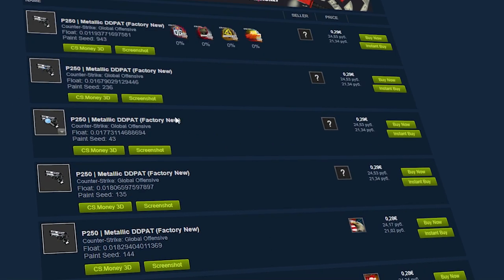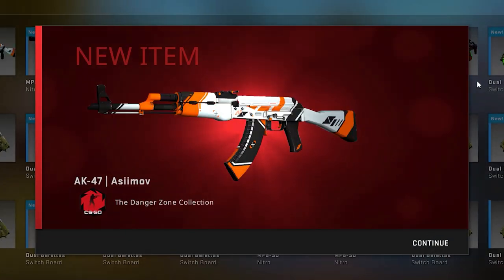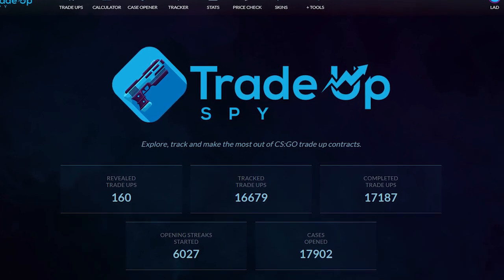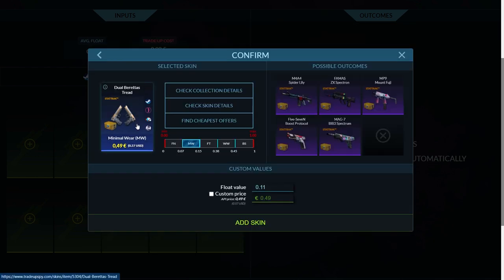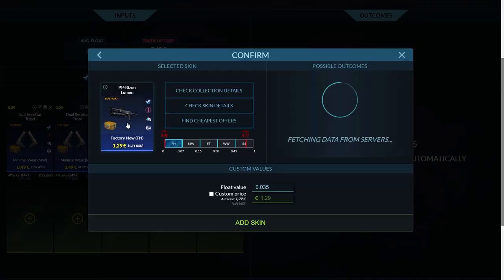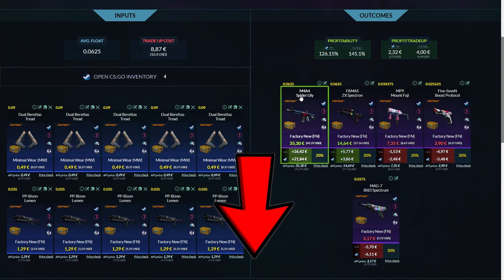Trade-up contracts might be a long, boring and frustrating experience. However, if you hit the best outcome it will be worth it. I would recommend using sites like Trade-up Spy to organize and calculate your trade-ups — you put in all the floats and skins and the site shows you the outcomes. It helps you avoid mistakes with wrong floats and shows whether the trade-up is profitable. I will put a link in the description.